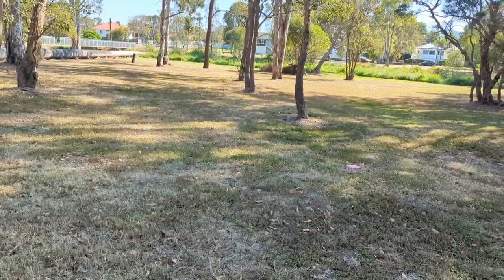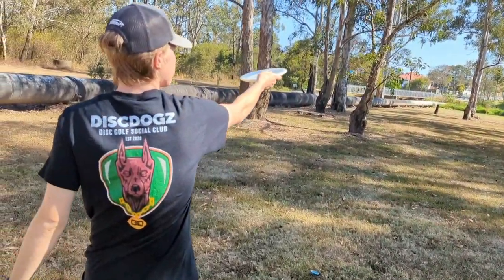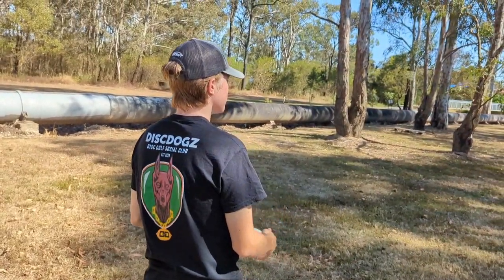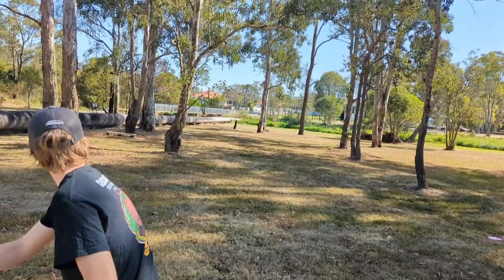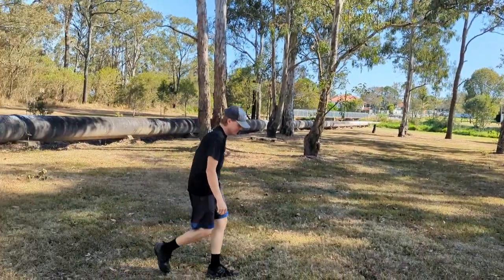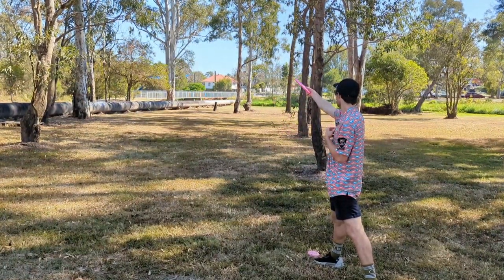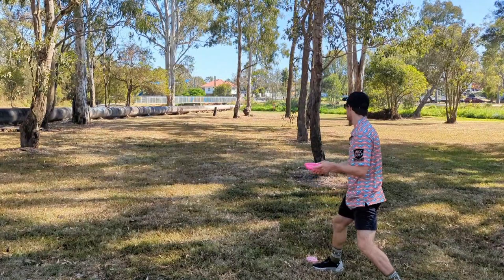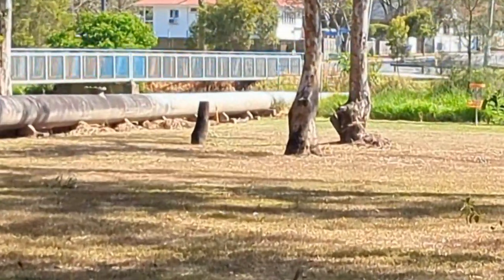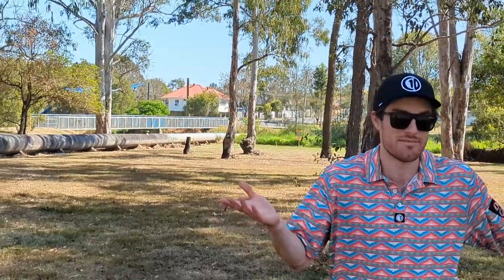Nick's in a slightly better spot here. Nick's got a bit of an open line to the basket. He could either go dead straight or a pushing hyzer, or a forehand bird. Let's go with the pushing hyzer. So close. I'm going to try the turnover line, turn it over around that tree and see where it ends up. Little short but good line.